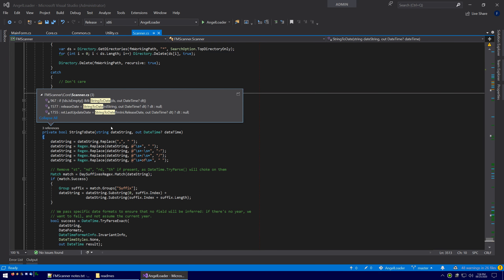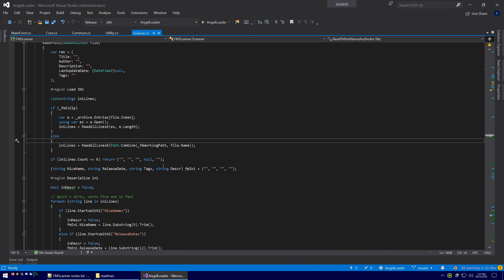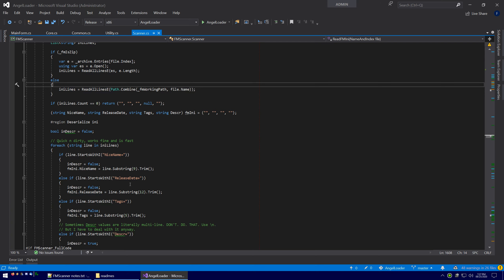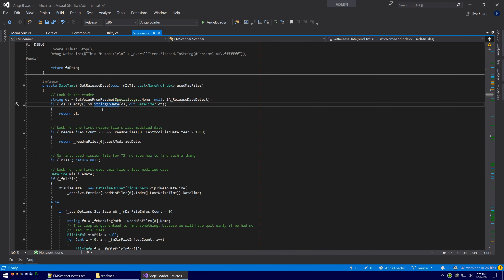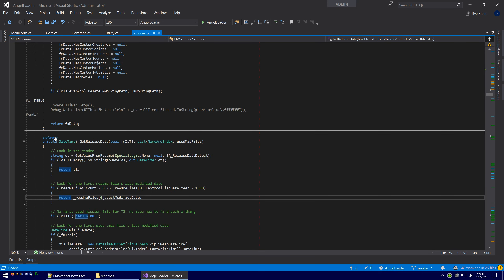In the fm.ini file, the spec says dates should be written out in Unix time hex encoded — basically a big hexadecimal string encoding seconds since 1970. But a lot of fm.ini files have a human-readable date instead, which is not to spec, but we still have to handle it. We check if it's a proper hex date and convert it directly; if it's human readable, we use string_to_date to extract it. The same applies to fminfo.xml. If we can't find a date there, we look for the first readme file's last modified date. If that's not valid, we look for the first used MIS file's last modified date. If we can't find it there, we give up and return nothing.